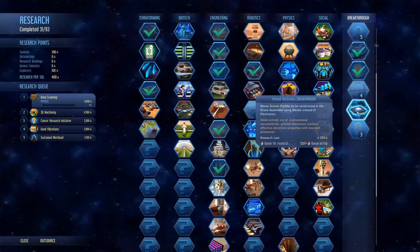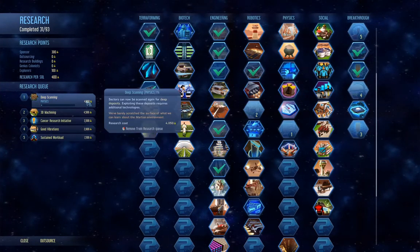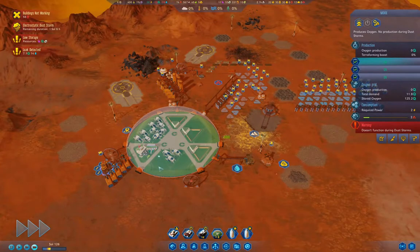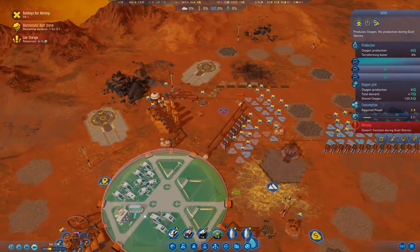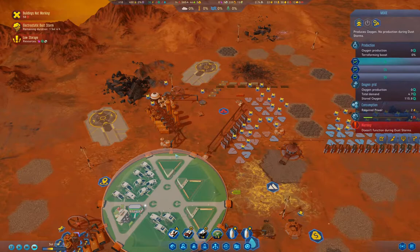That'll be good, and this one will be good as well so I'll do that. Deep scanning needs to finish first and 3D machining so we can build the machine parts factory — because we're going to need a machine parts factory. It's one of those things where the things are used to make the things — otherwise known as a factory.